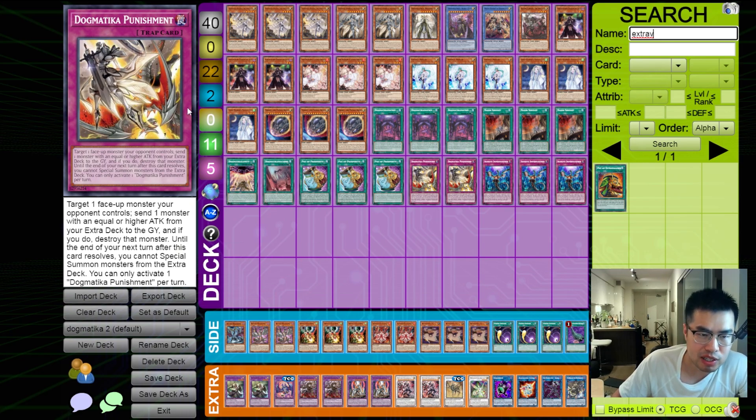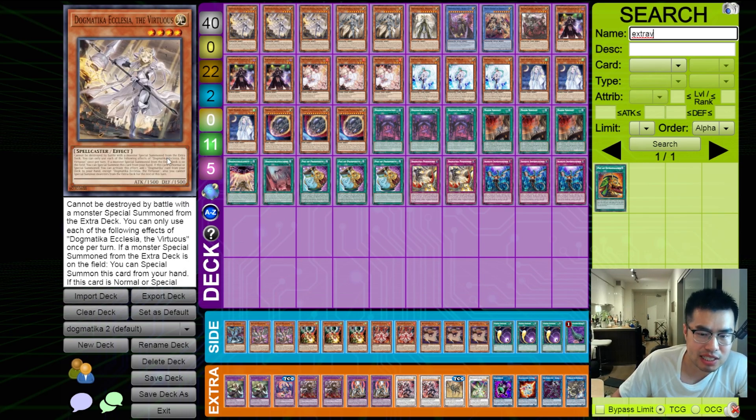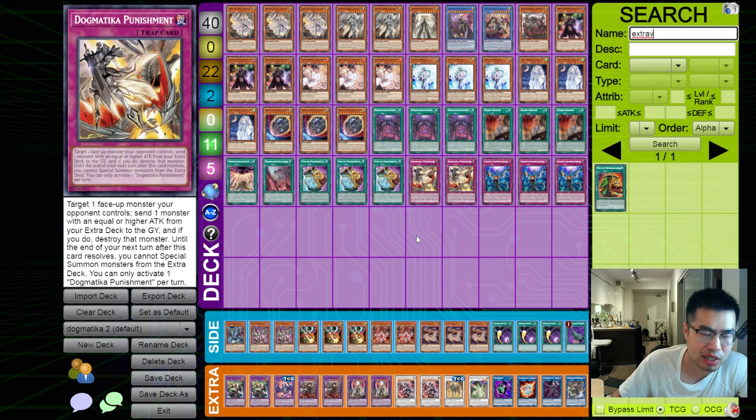Two copies of Dogmatica Punishment — this is one of the main cards we also want to search off of Ecclesia potentially. I feel like it's really, really good in a mid-game meta state. You could potentially argue playing one as well just to have that searchable option, because it is kind of bad to draw going second as a trap always is.